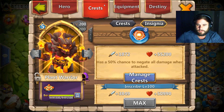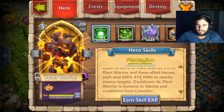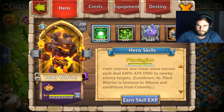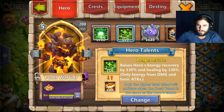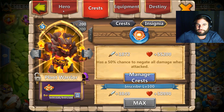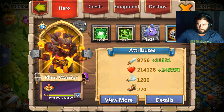Scorch has a 50 percent chance to negate all damage when attacked. His skill restores HP to four random allied heroes equal to 900 percent of Plant Warrior's attack. Plant Warrior and these allied heroes each deal 640 percent attack damage to nearby enemy targets — cooldown four seconds. Plant Warrior is immune to silence and conditions of calamity. Regenerate raises heroes' energy recovery by 130 percent and healing by 130 percent, only energy from damage and basic attacks. Overall health is 214,000 plus 248,000, and he has quite a huge attack of 9,700 with an additional 11,500.